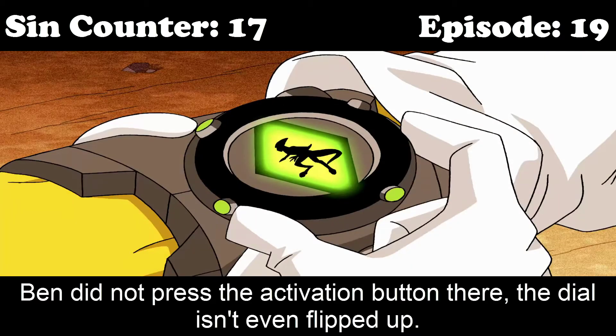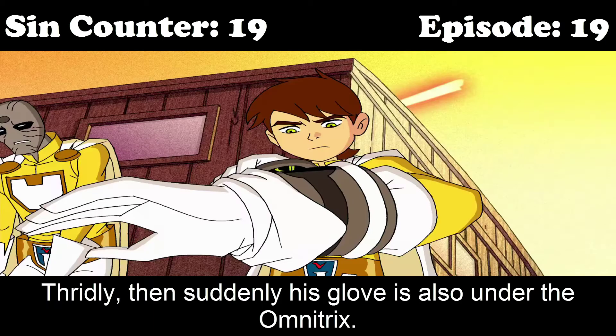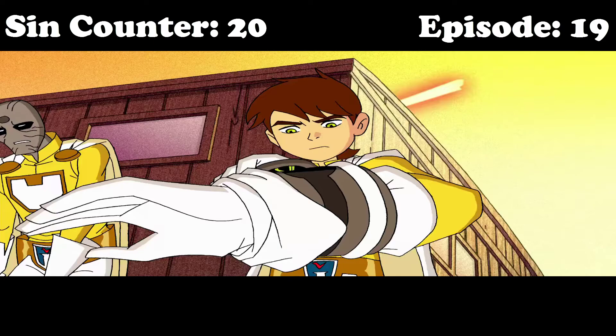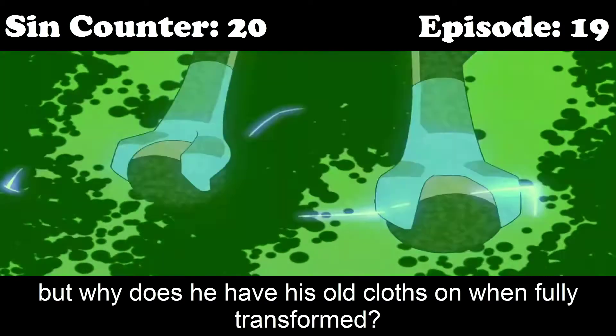Ben did not press the activation button there. The dial wasn't even flipped up. Secondly, how did he get his sleeve under the Omnitrix? Thirdly, his glove is also suddenly under the Omnitrix. It's cool that Ben gets a new transformation for this, but why does he have his old clothes on when fully transformed?